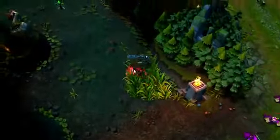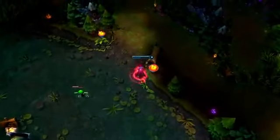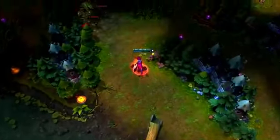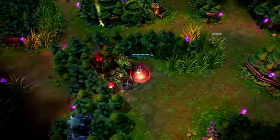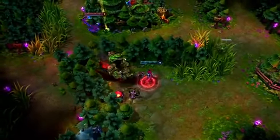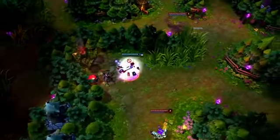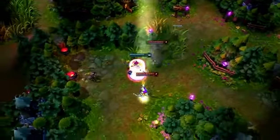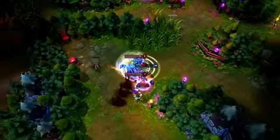Remember that your opponents can see you enter their jungle if Shadow Walk hasn't activated yet. Here, Evelynn runs right past a sight ward in full view due to her impatience. Though she drops her own ward to offer early warning and kills the Ancient Golem quickly, the other team is already poised to collapse on her. Soraka and Skarner arrive, pull Evelynn back with Impale, and manage to delay long enough for Orianna to close in for the kill.